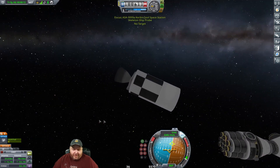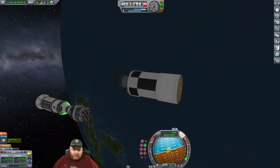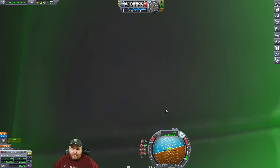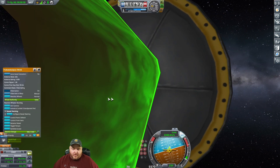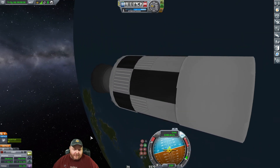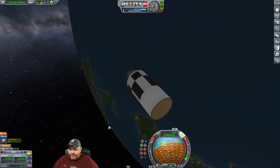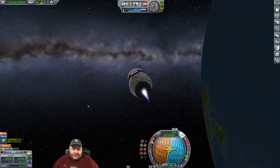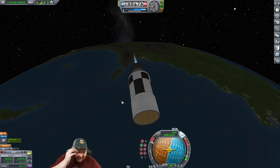All right, now over to this ship here - we have to go home. We have a thousand delta-v. That didn't bring us down, did it? No, it didn't - it's weird. Oh Kaz, I hardly ever use RCS, there's no reason to in my opinion. It just takes away from delta-v, man.